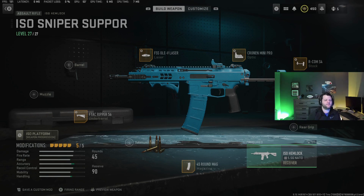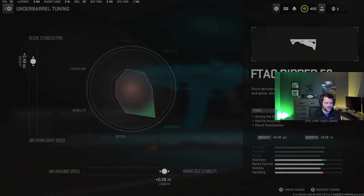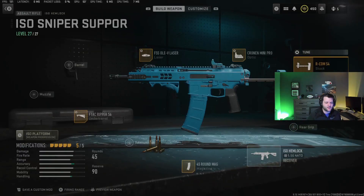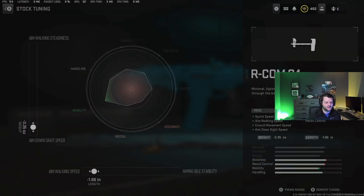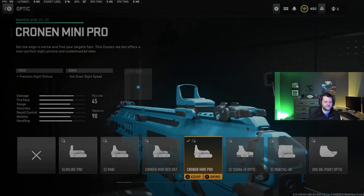I need to be able to fight people at about 20 to 30 meters away and hit those shots. The F-TAC Ripper tuned for recoil and aiming idle stability; if you want it quicker you could go ADS speed and aim walking speed. The Archon stock is probably the most important attachment here — sprint speed, aim walking speed, crouch speed, ADS speed — things you need for a good sniper support weapon. I use the Cronen Mini Pro on my close-range weapons because it has a clearer sight picture than the Aim OP Pro, and the Hemlock's iron sights are kind of trash.